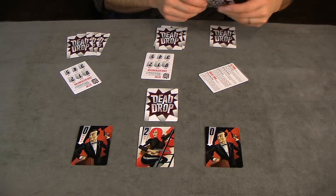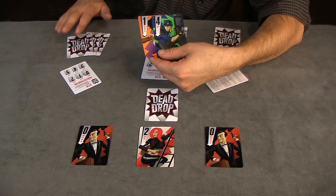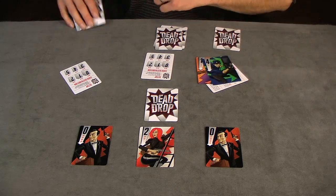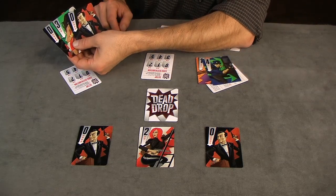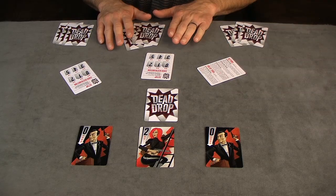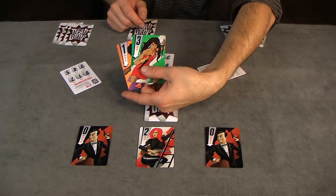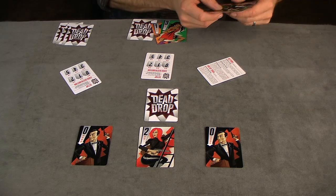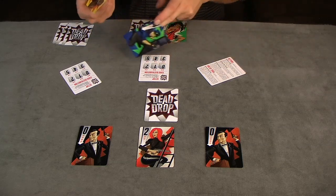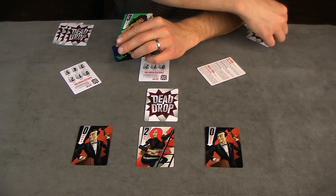For example, if player one shows player three the one and four cards — the sum equaling five — player three looks at their hand and if they have a five they answer yes. In this case they answer no, so no cards are exchanged. In a second example, player two shows player one two cards with the sum equaling four. Player one has the four card, so player two then chooses either the one or the three to give to player one in exchange.